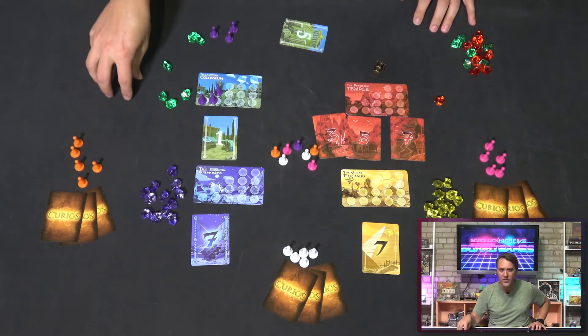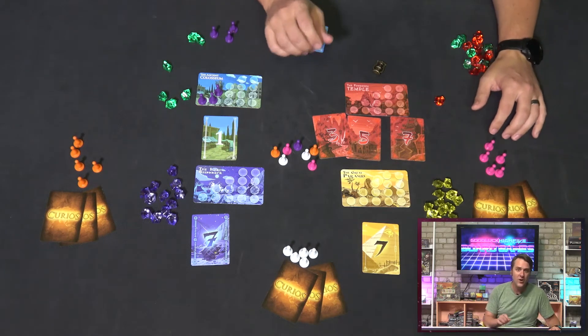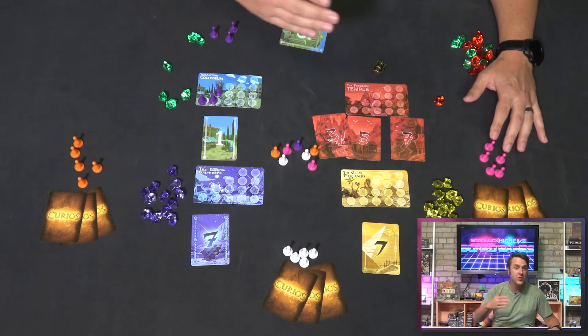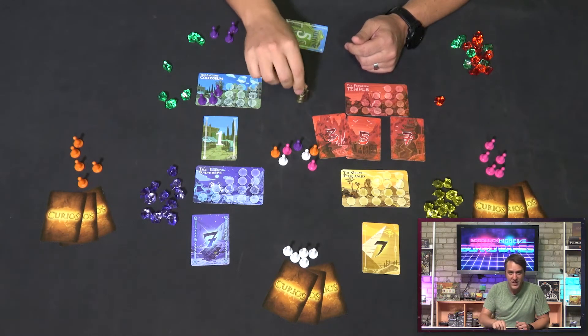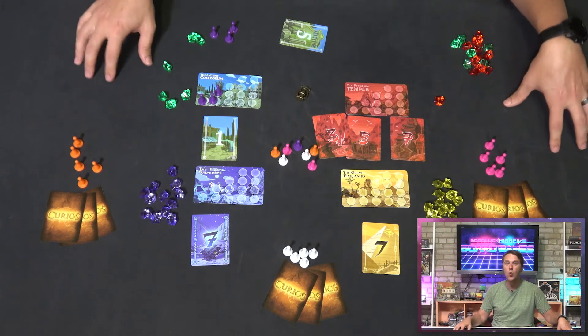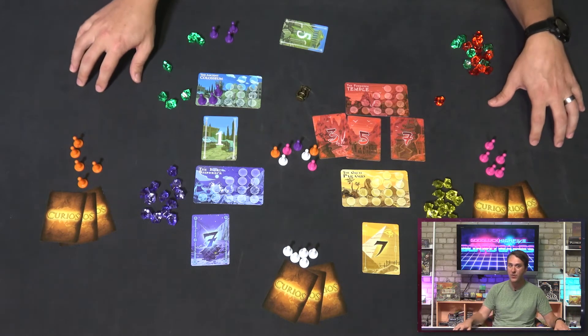Actual gameplay ends up being far more tense than you think it will be, as you try to decide if you're going to telegraph the fact that you're holding all the low cards of a given treasure — and it's even more risky when you're just holding the three and the five, making your bets on that particular gem even more high risk. The difference between four gems worth four points or four gems worth 28 points is literally the difference between winning and losing most often. There's all but guaranteed to be one other player who's got the missing card and is waiting for someone to telegraph the play. It's moments like this that elevate Curios to something more than just a filler game. You end up actually playing your opponents more than the game, and there are legitimate strategies that start to evolve when players who know each other well play the game. We've had games where precious few cards ever get revealed, because even one value becoming public knowledge can set a lot of dominoes into action.